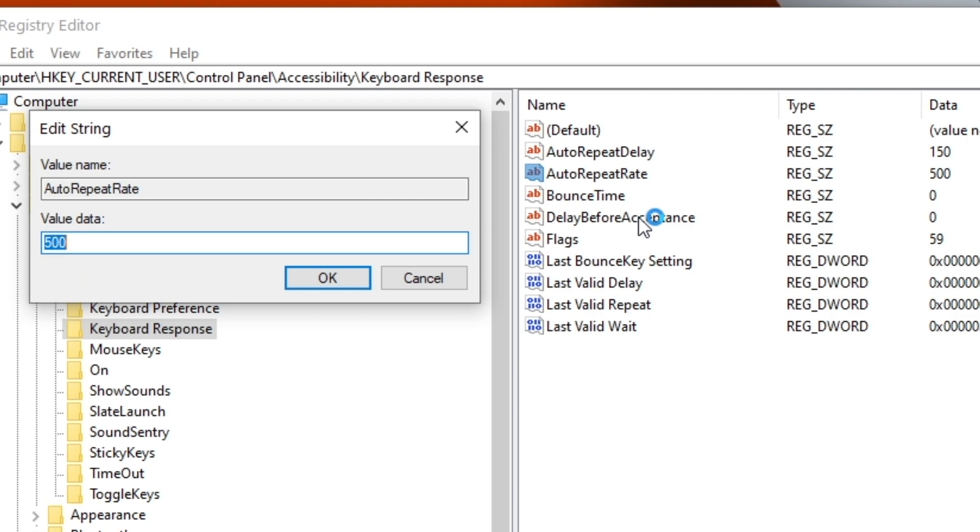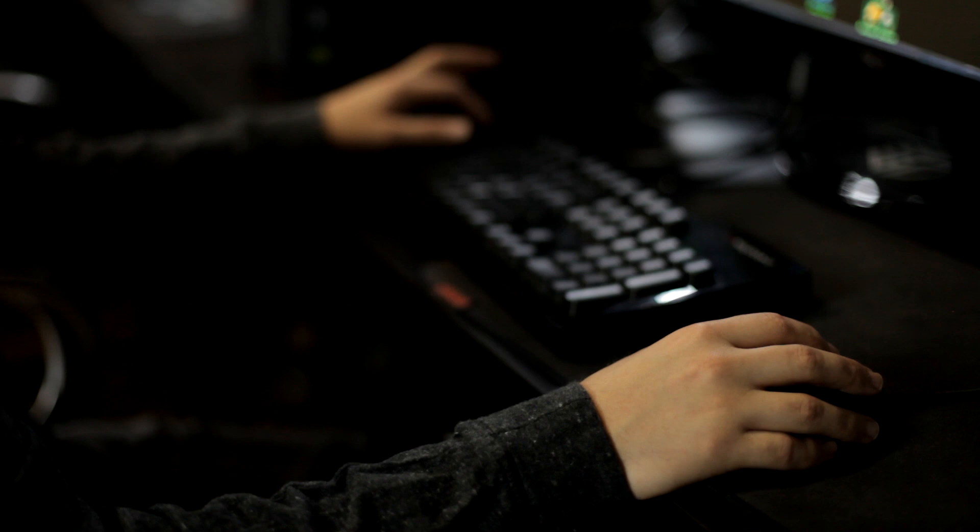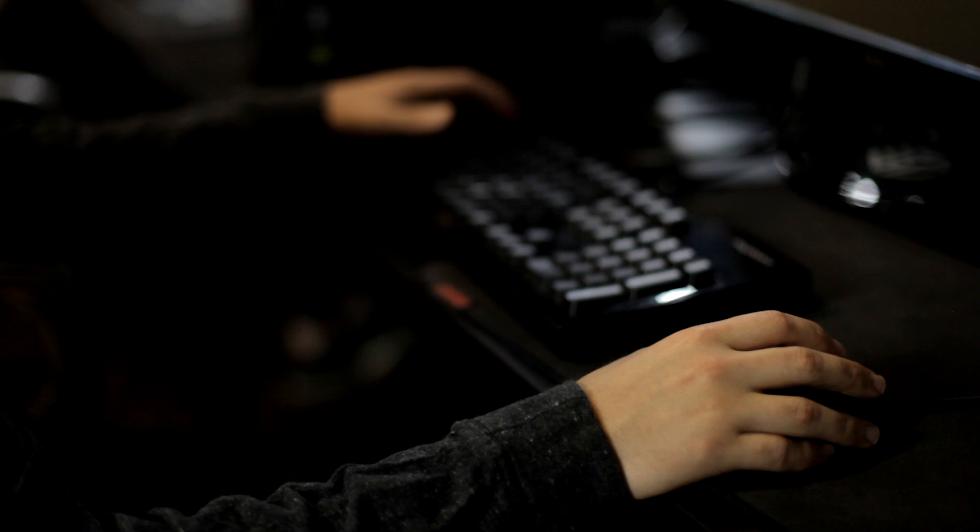For these to take effect you need to log off and then log back on. A warning: it is advised to test and tweak until you get it to your ideal level, as typing with this can be very difficult if set too low. If you want to reset, just change the flag back to 126 and restart.